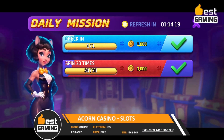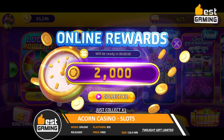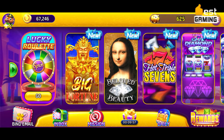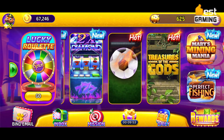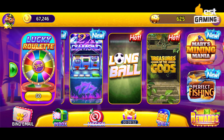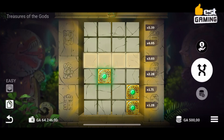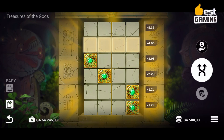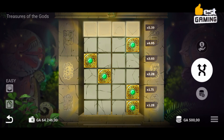Acorn Casino Slots, developed and published by Twilight Gift Limited, is a captivating mobile casino game introduced in August 2023, exclusively available for iOS devices at no cost. Featuring classic slot machines with diverse themes, Acorn Casino Slots offers players an engaging experience as they spin the reels, aiming to match symbols for lucrative payouts. The game boasts an array of bonus features, including free spins, wild symbols, and scatter symbols.